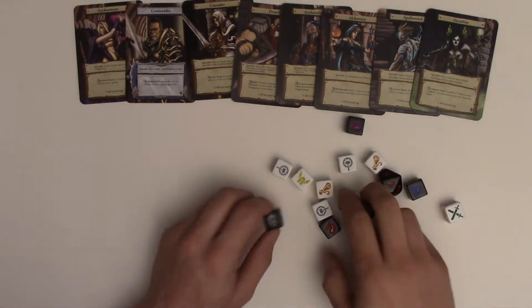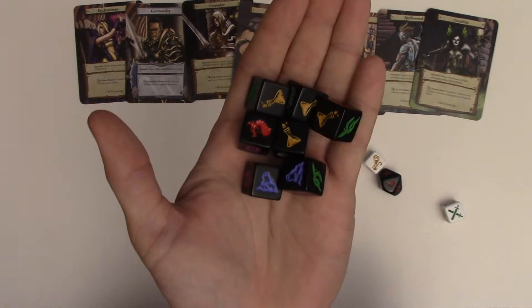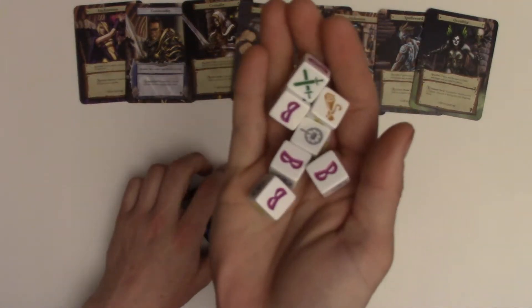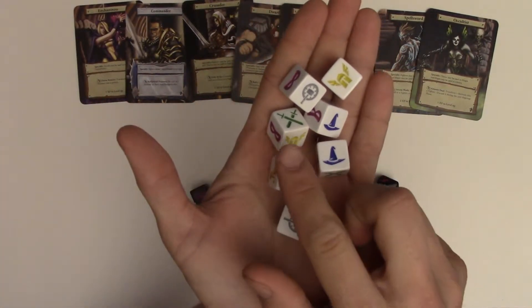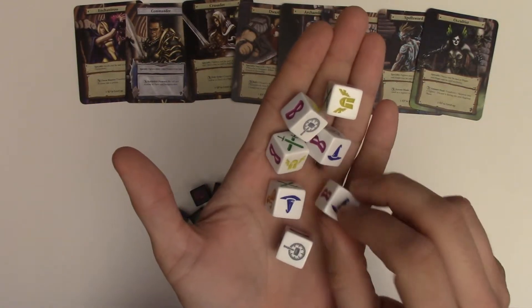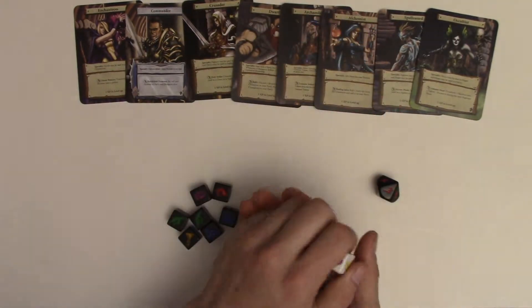You'll notice the dice have two different colors. You have seven black dice, which is what you roll for the dungeons, and you have seven hero dice. The dice will have different facings — you'll have wizards, fighters, clerics. These are champions, and what these guys will do is help you defeat the monsters.